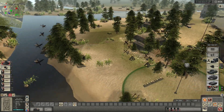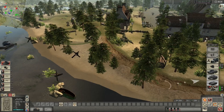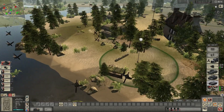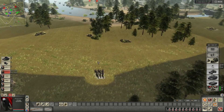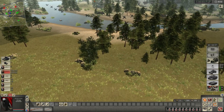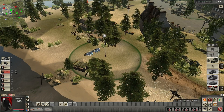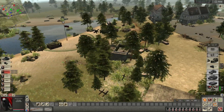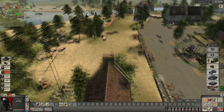Alright we're holding the ZSU in here. Your Wirbelwind versus that — that would be an interesting fight. He has a 37 mil on that thing so watch out, don't bring your armor there. I'm gonna bring up some Volkssturm to pressure this spot again — I don't really want to commit too much, I just want to distract them and see what's going on over there. Something's moving — a tank moving in, oh no it's an armored vehicle, a BA-11!